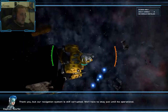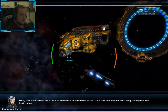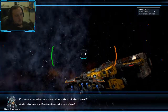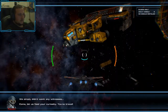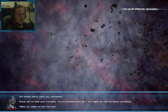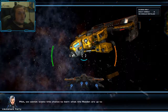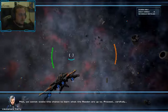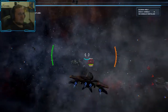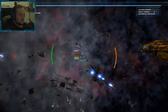Thank you, but our navigation system is corrupted — we will have to stay put until it's operational. Okay, so what are they doing off with all their cargo and reading the strings? I simply didn't want any witnesses. What the fuck — is that a crew? What kind of investigation is that? They're trying to kill us.